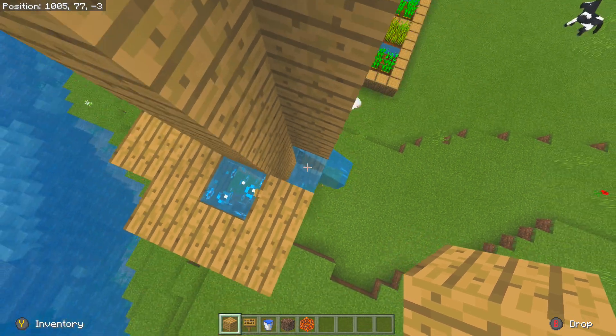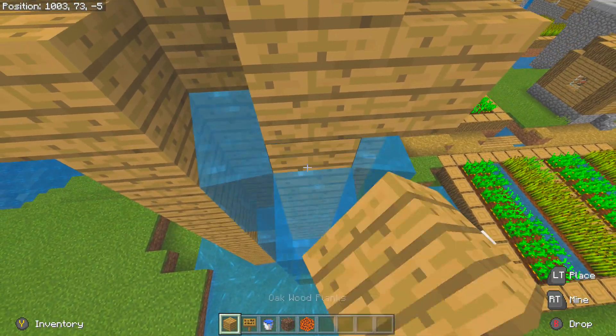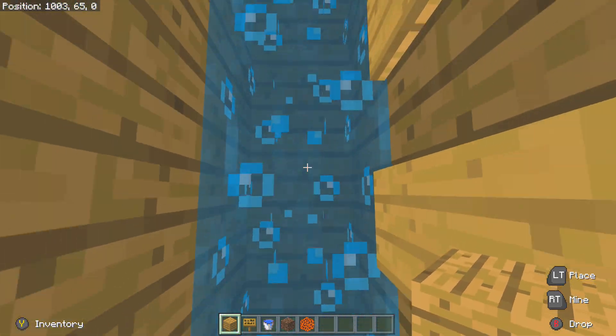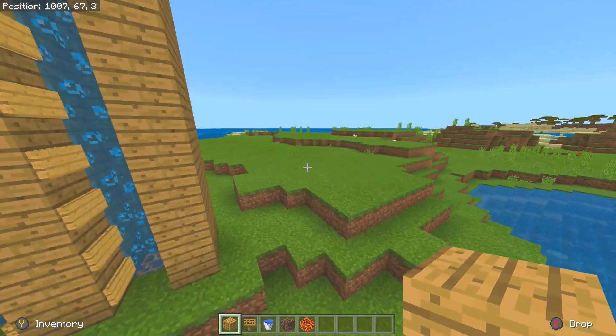It's actually very surprising. This is a brand new feature introduced in the updated aquatic, and a lot of people love figuring out new things they can use these features for. I think bubble columns were secretly designed for exactly this.